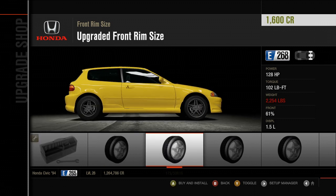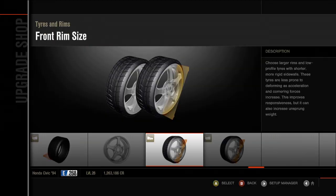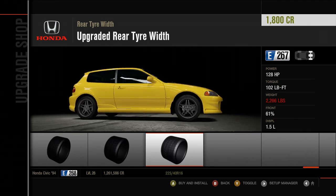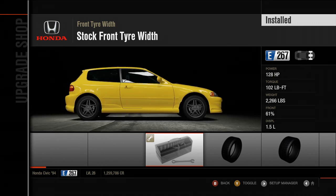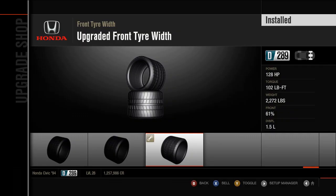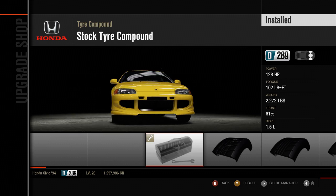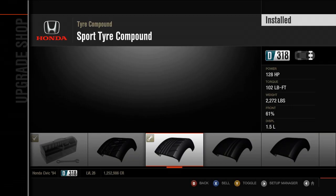All right, we've got our wheels. I think 16s are good. We're going to make these nice and fat. I'm not building this to be some class racer or anything — I don't care about that. I'm just building it to be exactly how I would want it if I owned one. And I would definitely put a body kit on one if I owned one.